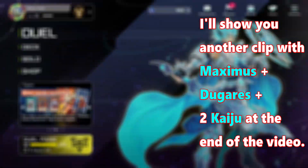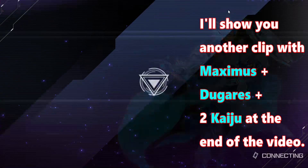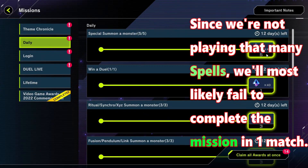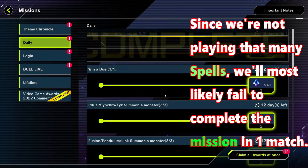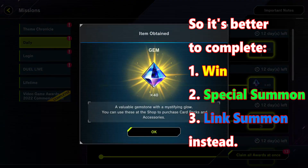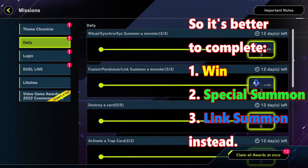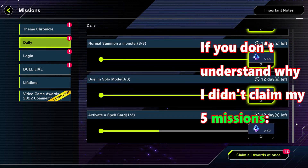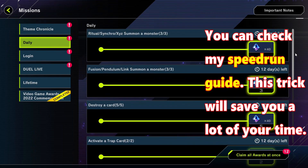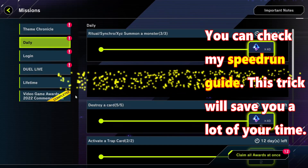I'll show you another clip with Maximus plus Dukers plus 2 Kaiju at the end of the video. Next tip is about the daily missions — since we're not playing that many spells, we'll most likely fail to complete the mission in one match. So it's better to complete win, special summon, and link summon missions instead. If you don't understand why I didn't claim my 5 missions, you can check my speed ramp guide. This trick will save you a lot of your time.